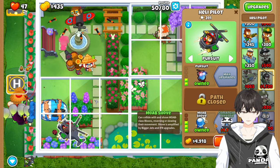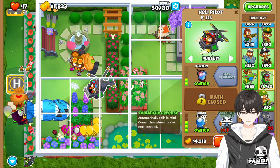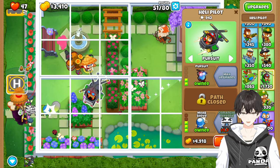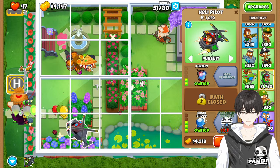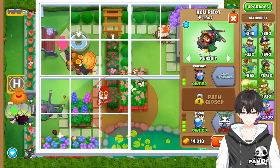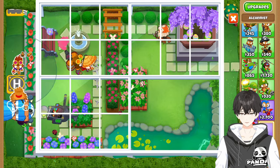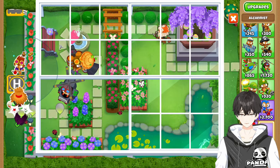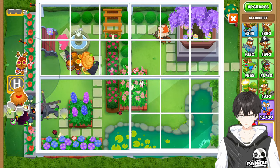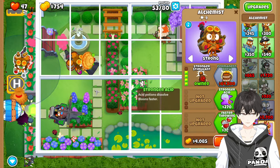The reason we're going for Moab Shove is because the Tier 4 upgrade is really reasonably priced. If we went the top half, it costs 21k to get that upgrade and it's too much of a bank to build up without worrying about leaking. We're going to put down an Alchemist — down until red, to the right until red, down to the right, and then down. We're going to set it to strong and spam upgrades until we get to Stronger Stimulant.